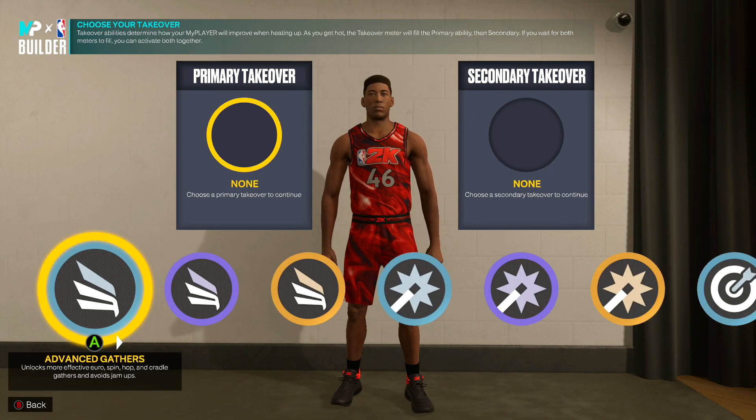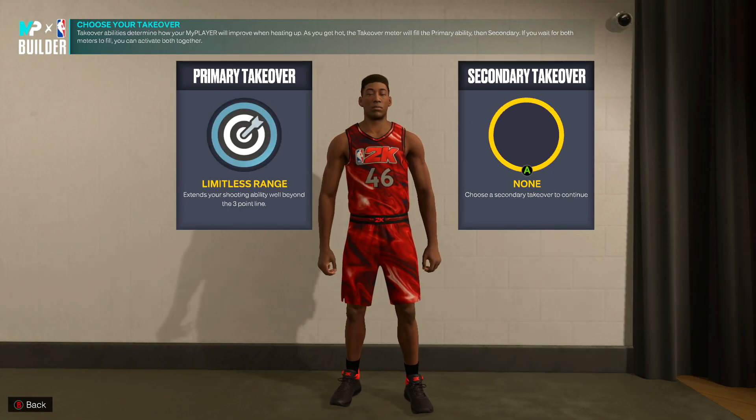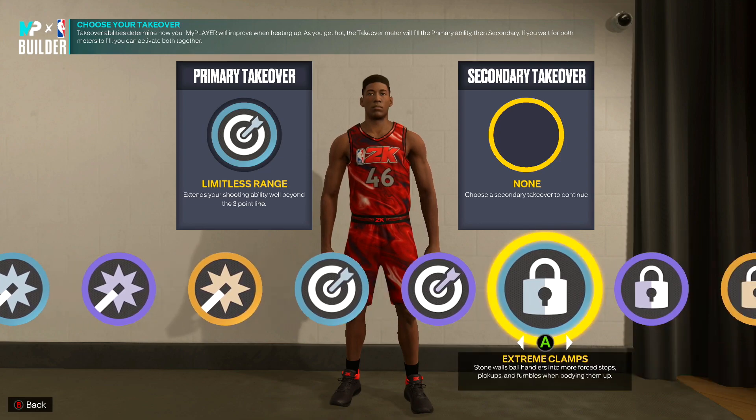Now for the primary takeover — the best takeover in the game just like last year was Limitless Range. You want that as your primary. For secondary you could do Limitless Range again, but personally I'm going to go with Extreme Clamps.